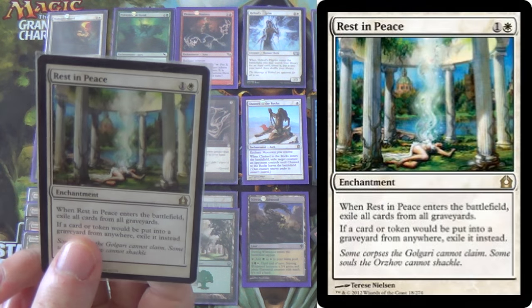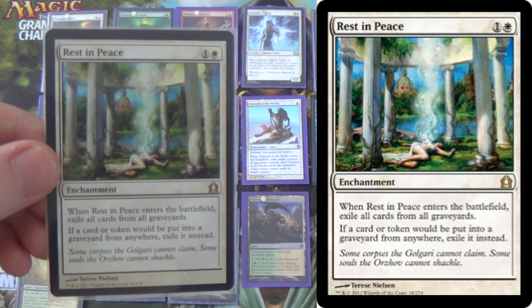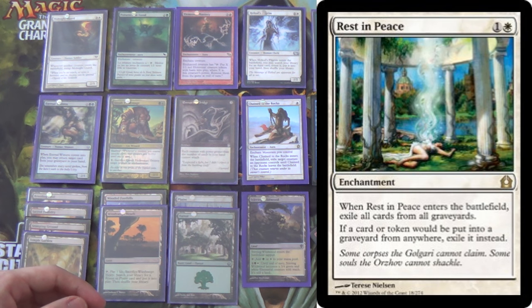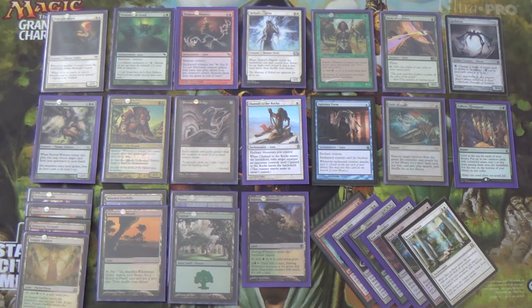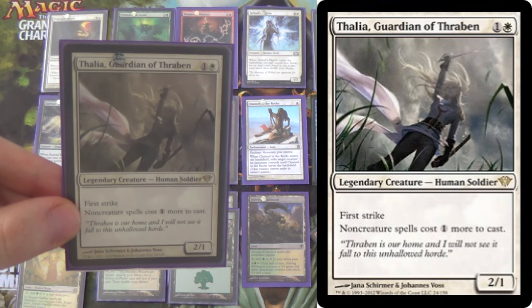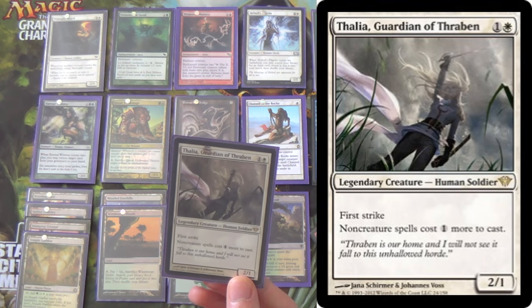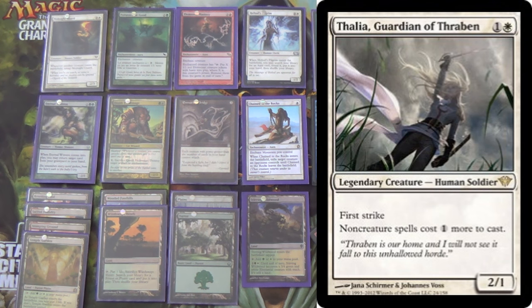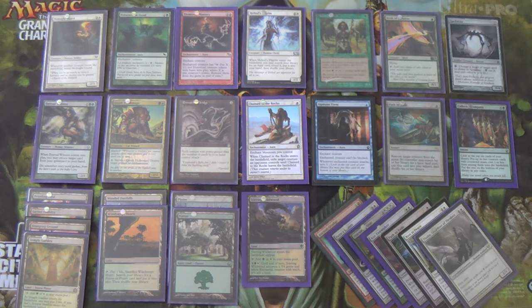I'm running two Rest in Peaces for graveyard decks. Grishoal Brand, Dredge is apparently a thing now — there's a Sultai Dredge list that's been doing work. So Rest in Peace for Dredge, and also to fight Snapcaster. You may want to bring it in against Jund as well. One Thalia as combo hate. I only run one because it is Legendary and it does hurt us enough that I don't want too many. We do have other combo hate and we are ourselves a combo that can ramp out fairly quickly. Maybe there should be more — if you disagree with only having one, please leave that in the comments.